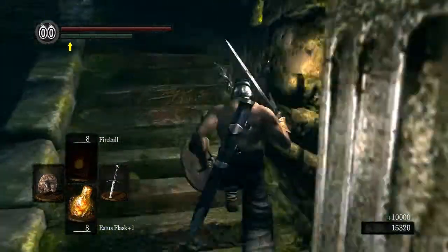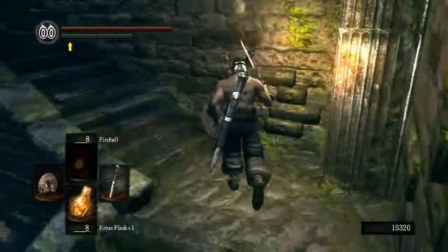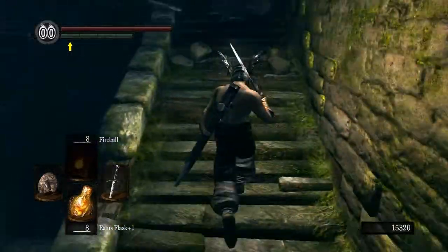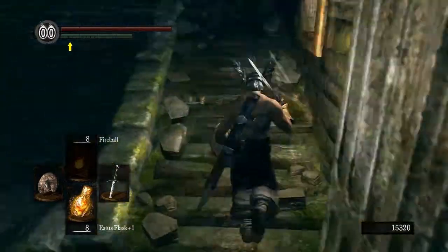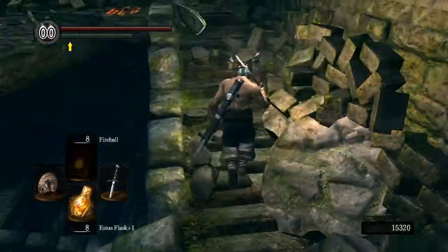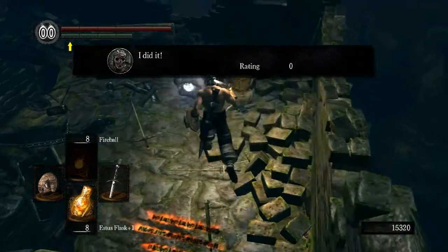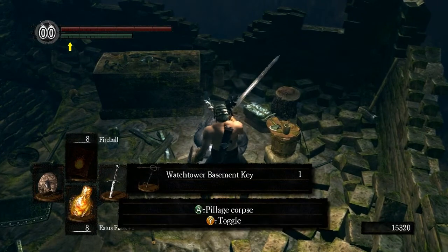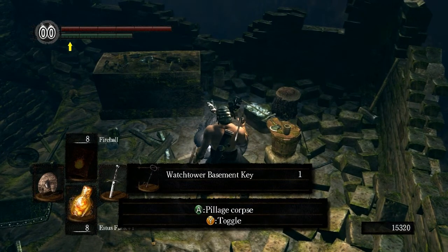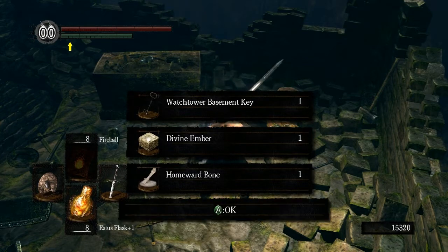Witch Beatrice — not even a human! Going all this way for pretty much nothing... but I did it! We got the Watchtower Basement Key and some Divine Ember.